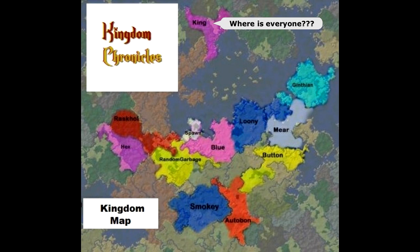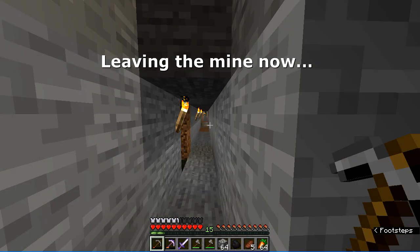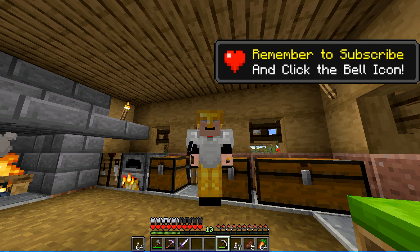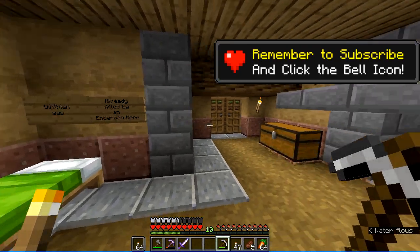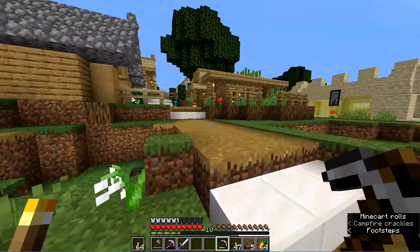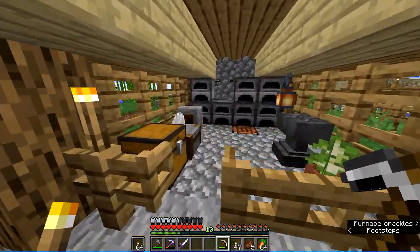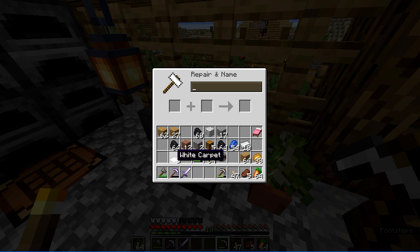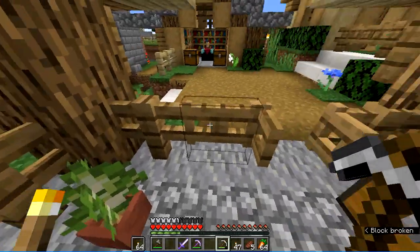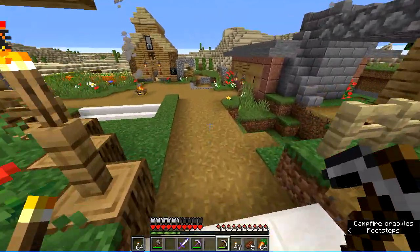I am greatly looking forward to this season as we continue to play on. Now let's go back and see what I got accomplished in that 20-minute mining session. Welcome back — it's actually been longer; it has been at least two mining sessions. I have collected a lot of resources and managed not to die. Now I'm going to go over and use the anvil that Roscoe set up to repair my pick. You place the item that needs repair on the anvil, then add the repair item — iron for an iron pick — and presto, you have repaired your pick.